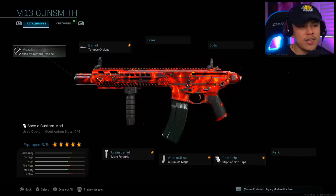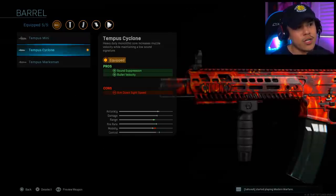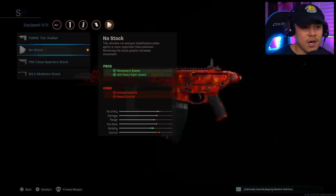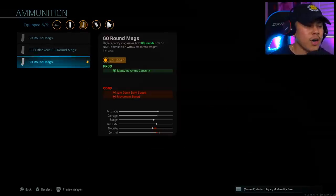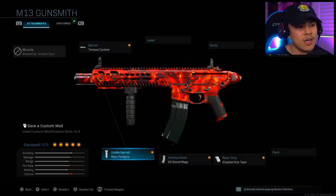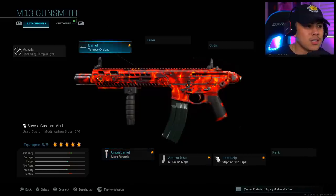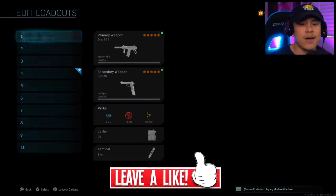For the last class setup, the M13 — another underrated weapon that Infinity Ward has buffed over the months. It has the fastest fire rate in the assault rifle category. For the barrel I'm running the Tempest Cyclone for sound suppression and bullet velocity. No Stock attachment, Stippled Grip Tape for rear grip, 60 round magazine, and the Merc Foregrip for recoil control and hip fire accuracy in close quarter combat. That's my M13 setup and my 10 best class setups after the latest update.